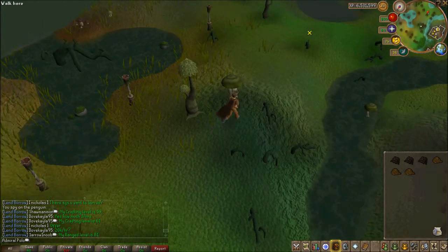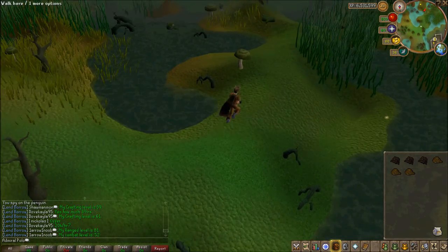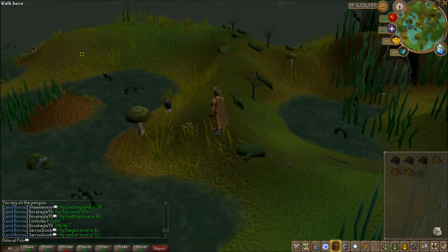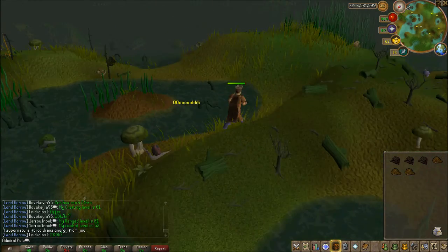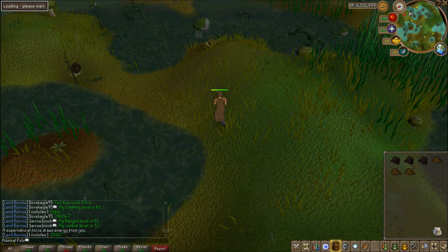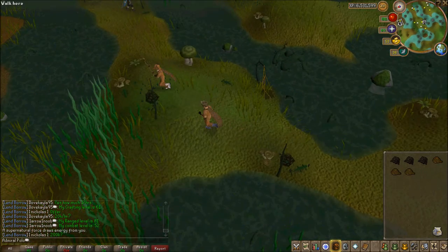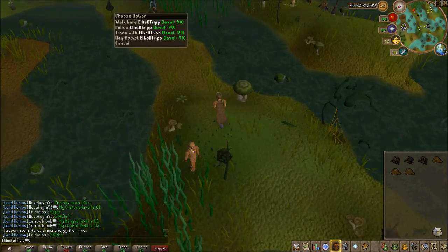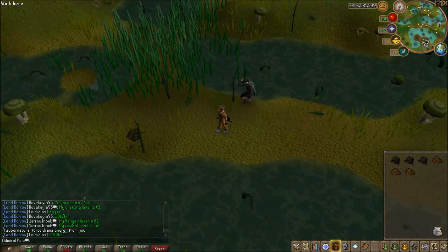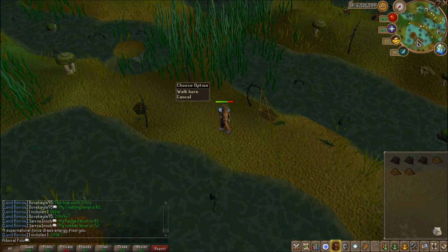Run straight down, don't turn. If you start seeing snails you know you're going the right way. Then you can see the hunter spot — take a left. There are three hunter spots; two are being used right now. I personally use this one but the other one is closer — it really doesn't matter.